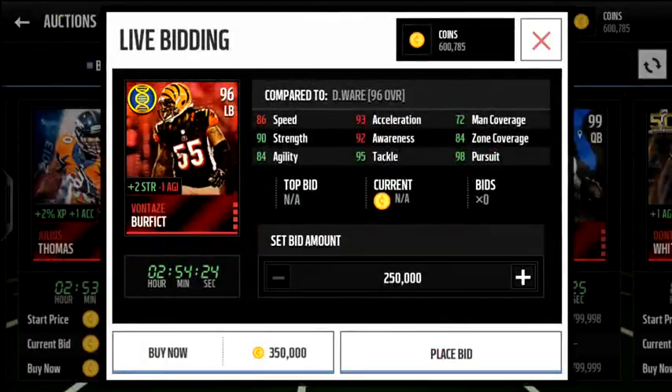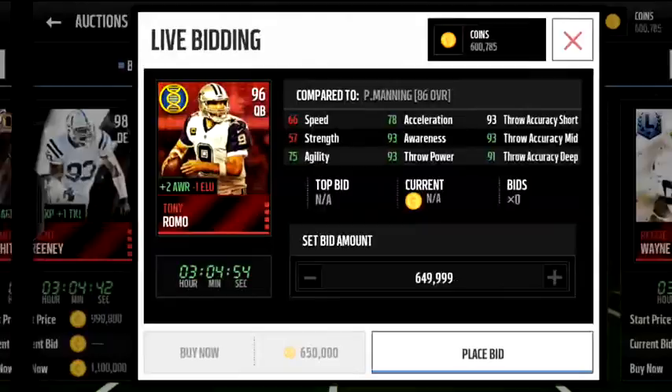Right here is one I definitely plan on getting — Vontaze Burfict. He's got 86 speed, 93 acceleration, 84 zone. He adds two strength and minus one agility, and I like strength on my team. I'm probably about to replace Tom Brady if they make a Peyton Manning card, so I'm going to need to make up for that strength boost that Brady has.